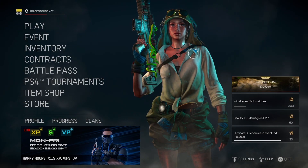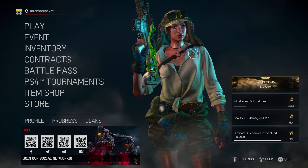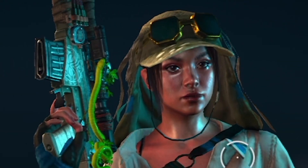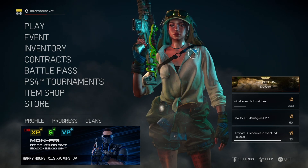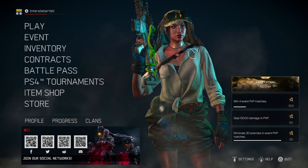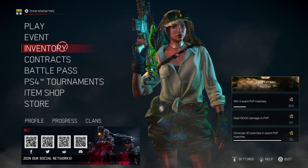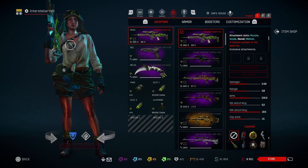Today is Friday, which means the item shop has been updated in Warface. With it we got a new agent called Agent Calypso — as you can see I am playing as her in today's video. Along with that I am using a brand new sniper rifle called the Yucatan SVCH54. Who comes up with these names? I really don't know.